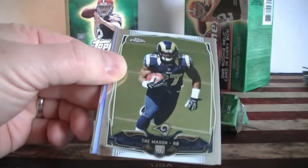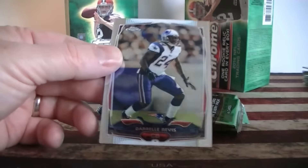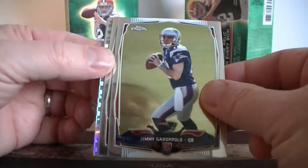We got Reed rookie card, Trey Mason rookie card, Sue refractor, and a Revis. Garoppolo rookie card — not bad.